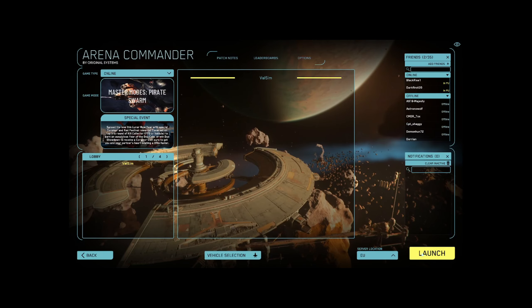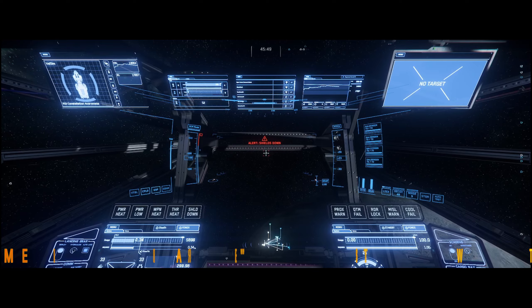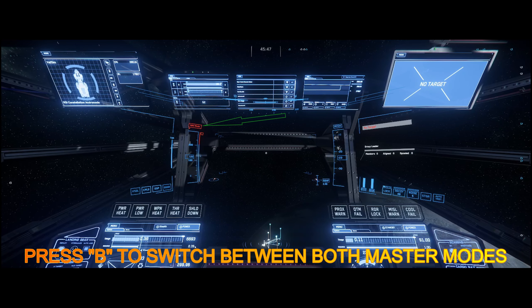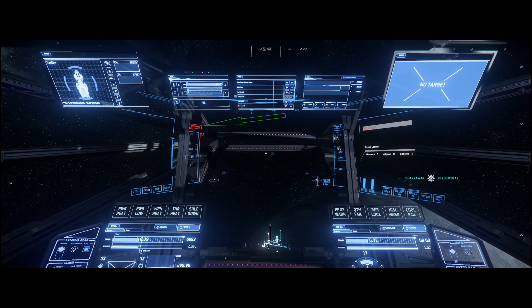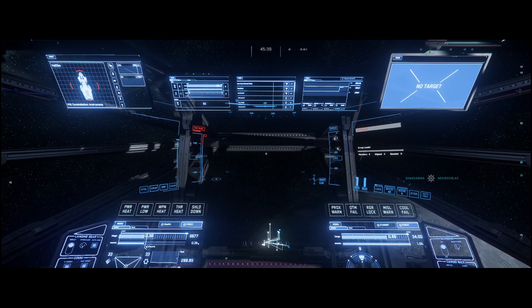You can switch between both mods by using the B key on your keyboard. The first important thing to note is that the switch between both mods is not immediate — there is a charging time. On the top left side of your HUD, above the speed indicator, there is new information showing which master mode you are currently in. Here in Arena Commander, by default you start in SAM mod. By pressing B I'm switching to NAV mod, and as you can see the NAV mod text is red for a couple of seconds — that's the charging time.